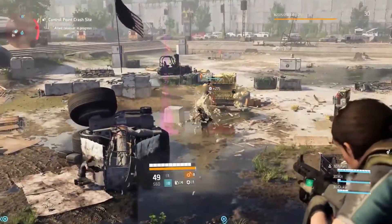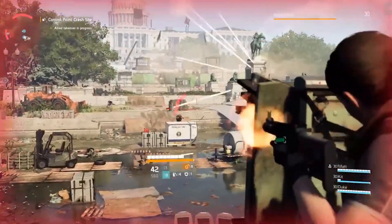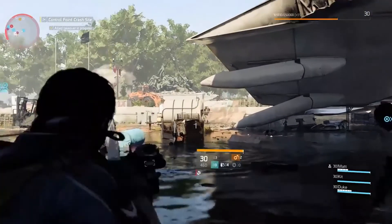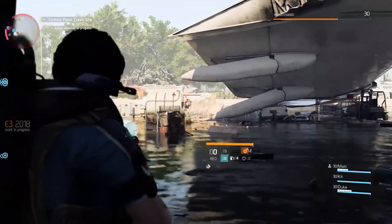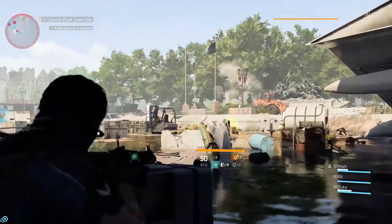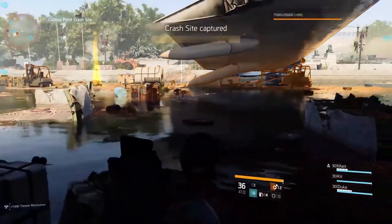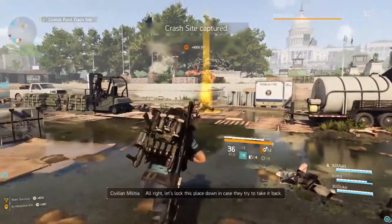I noticed that the recoil on these weapons is not as aggressive as it was in Division 1. Even the reticle spread — the bloom — is not as wide, and I wonder if that's a new stability mechanic they're bringing to Division 2. Some guns in D1 were really hard to control — the Liberator, for example, if you didn't know how to use it, you'd have to pull the joystick down just a little bit to keep it centered; otherwise it'd shoot vertically all over the place.